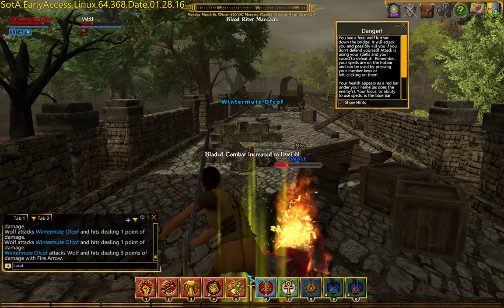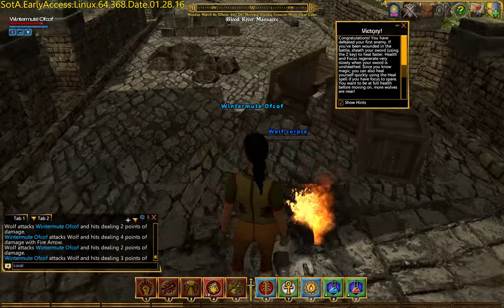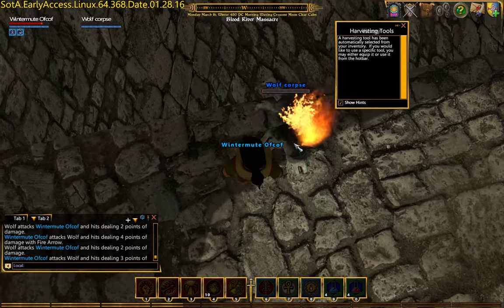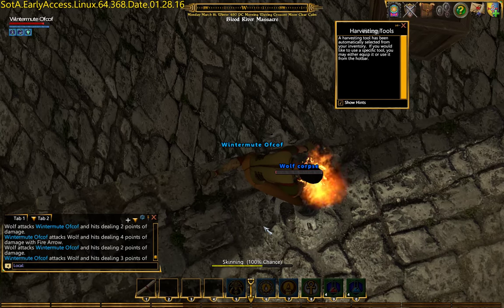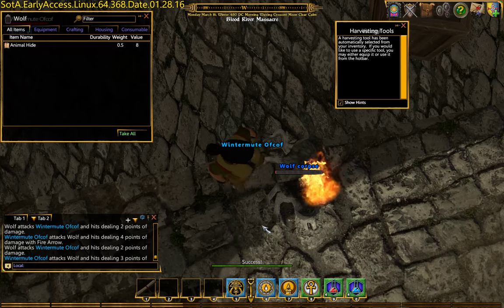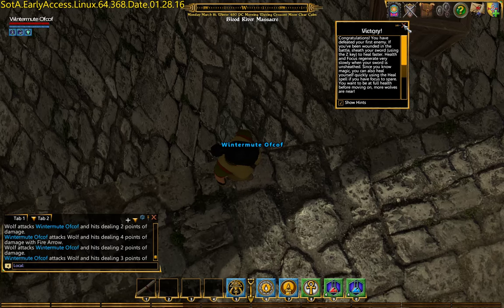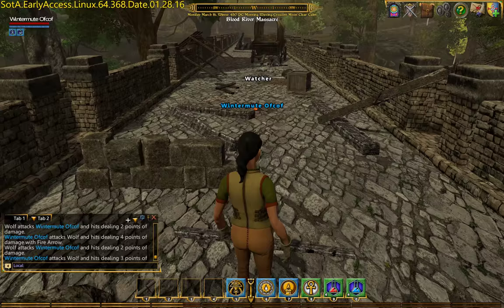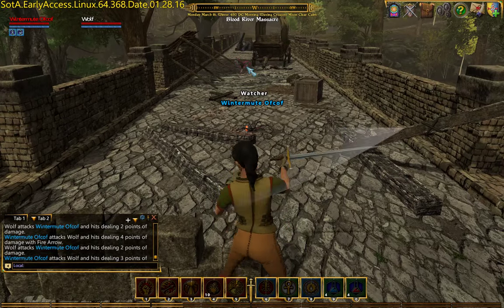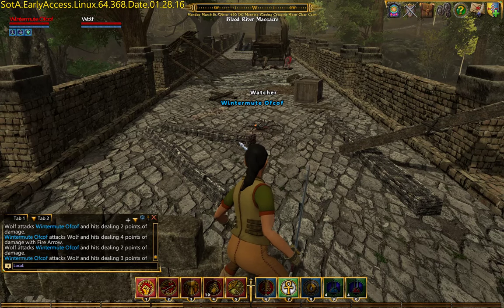This blue text means this guy should be easily defeatable by me — so this is a new feature in this release. Green text means they're at least 10 levels lower than you. I'm doing this from memory. Blue text means they're within 10 levels of you. Yellow text means 10 to 20 levels ahead of you, I think. And red just means so far above you that you should hide.